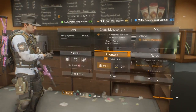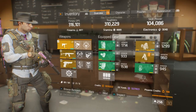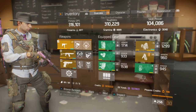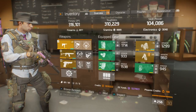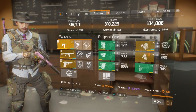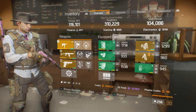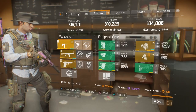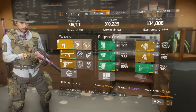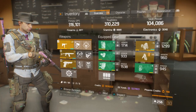Today I want to bring you the D3 FNC. There are multiple ways to build it based on personal preference. In this case I went with four D3 FNC pieces, a Resourceful backpack, and Savage gloves. I'm at 316k DPS, but DPS is a fictitious number — reload speed and other things boost it, so you might have high DPS but still do low damage. 310k toughness and 104k skill power.